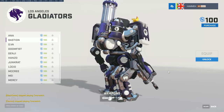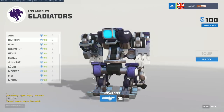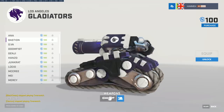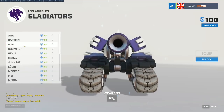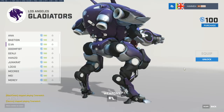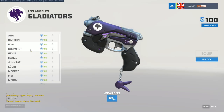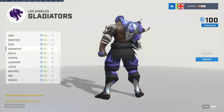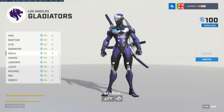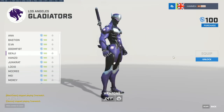Players to watch: a lot of you might know Surefour from streaming — he's been high-level DPS since Overwatch closed beta, known for his Pharah, Tracer, and McCree, and has picked up Widow recently too. I love the dark colors on this D.Va skin — I need to resist buying skins for the Spitfire and all D.Va skins.